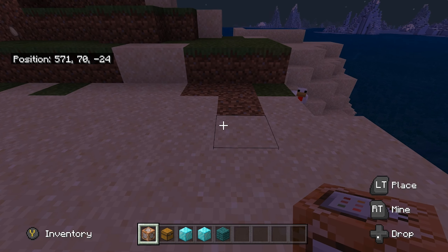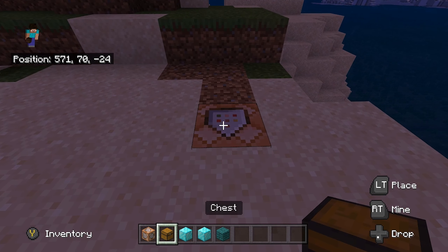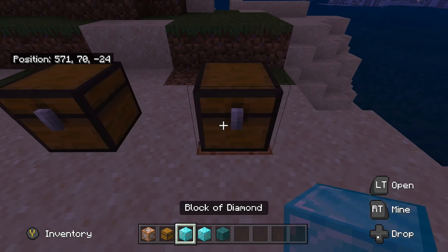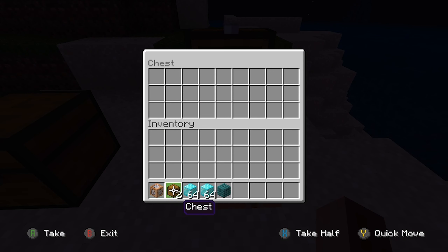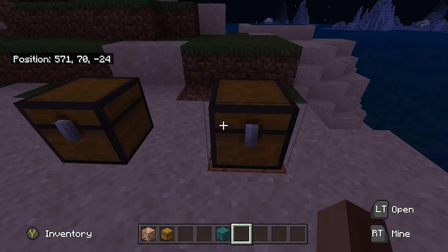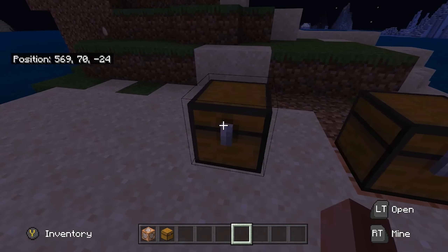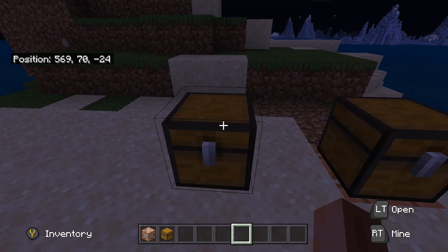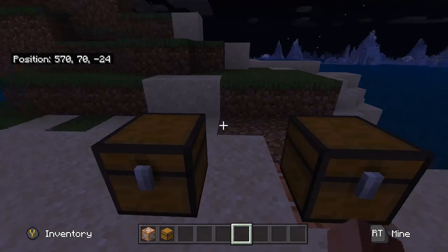Next, place your command block anywhere you want. I'm going to put mine in the ground here and then put a chest on top — crouch-place to put a chest there. Then I'm going to put another chest here. This chest is where we're going to be putting the stuff we want to duplicate. I'll put in two stacks of diamonds and one other item just to show you. Don't touch this chest after you've put all the items in — this is the one we're duplicating from. These items will get transported into the other chest and it will keep repeating.